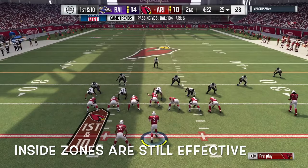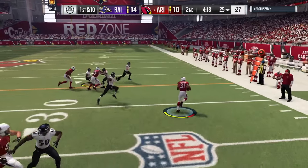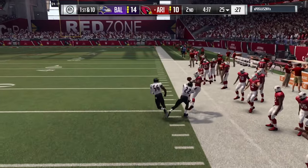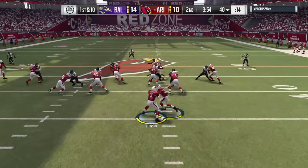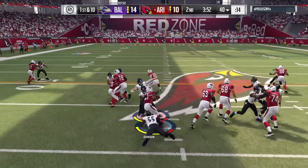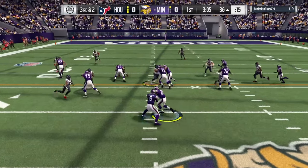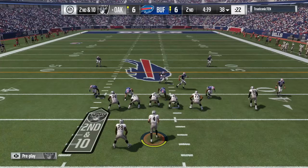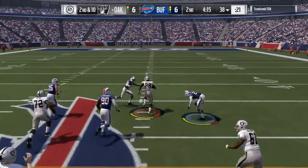Inside zones were king in Madden 16, but they're not as overpowered this year — they're still good, but you can't just expect a huge push every time like in 16. Everybody's going to have to find new plays. Going up the middle you might get some resistance, or sometimes you get a good block. Like right here, a blitzing linebacker gives resistance, but then you get a clean block from your lineman with Latavius Murray and get a huge gain.